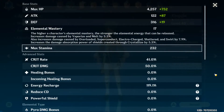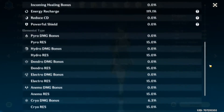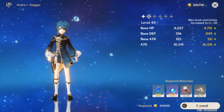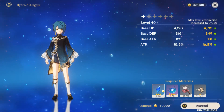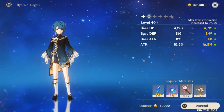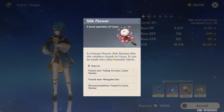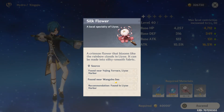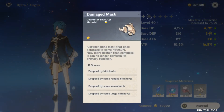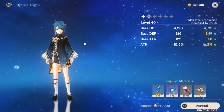I'll show you my stats at level 40 — obviously artifacts and weapons. What I do think is interesting is ascension materials. You're looking at Oceanid drops — you gotta farm those. Silk Flowers, which you can pretty easily farm in Wangshu Inn and also in Liyue Harbor. And then Damaged Masks, which you can get from Hilichurls. His ascension materials are pretty okay in my opinion — they're pretty easy to farm.